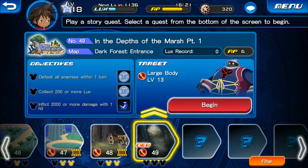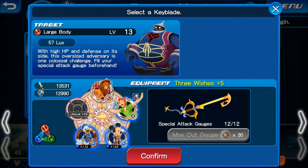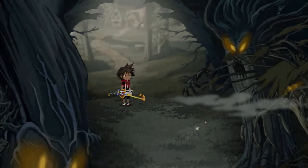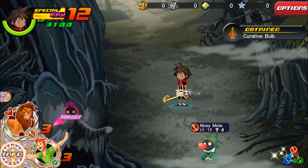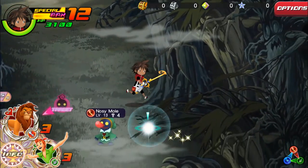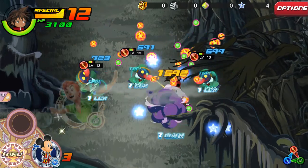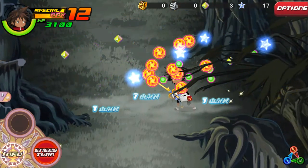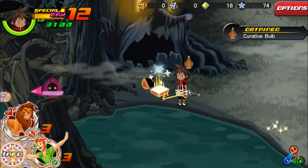So let's head to the next quest — Into the Depths of the Marsh, Part 1. We can pick our friend here. We have a Large Body — one of those big bony ball type enemies. We have some hidden shinies and a chest here.